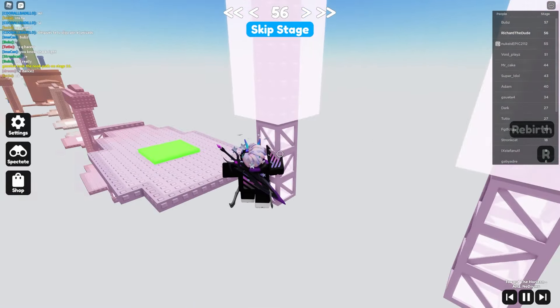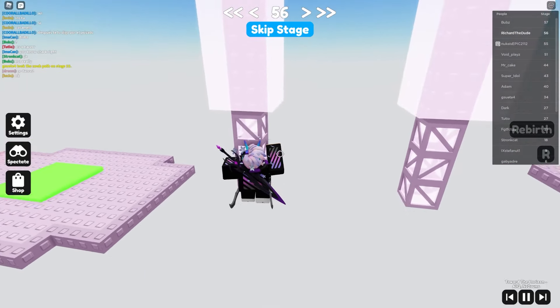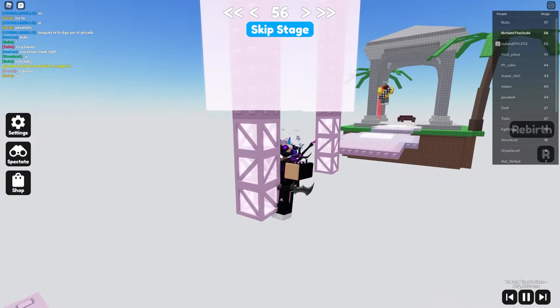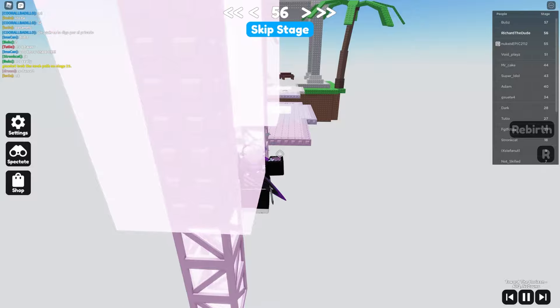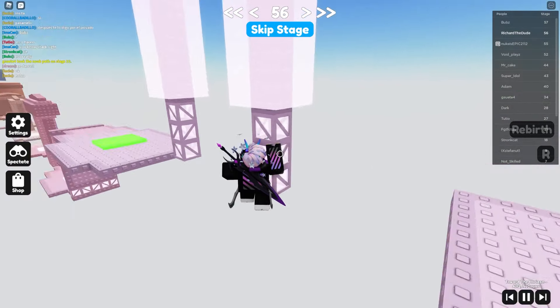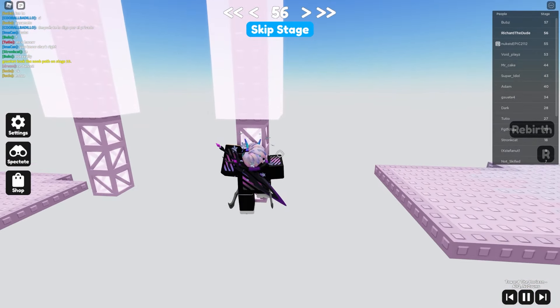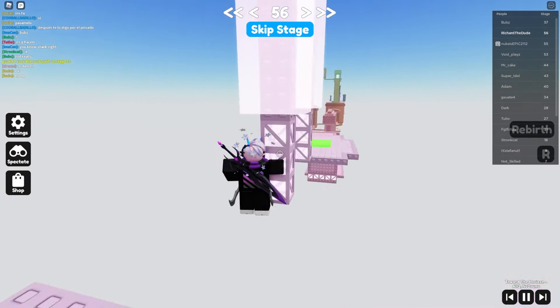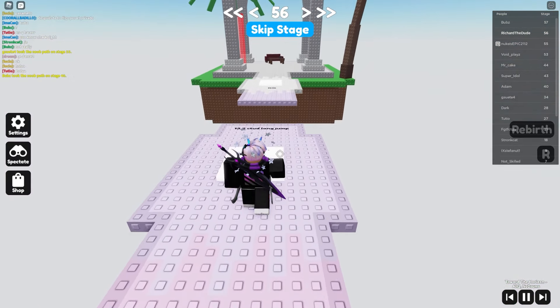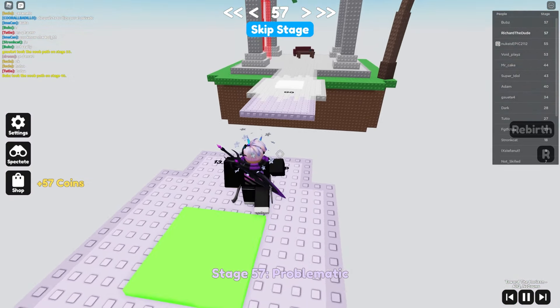Pass this without touching the insta-kill. When I flick I press D and W so I stay steady. Did it — first try.